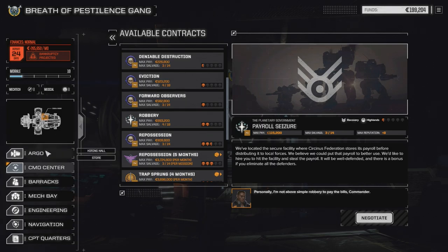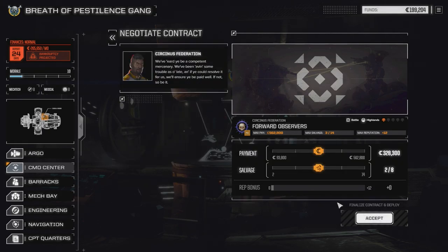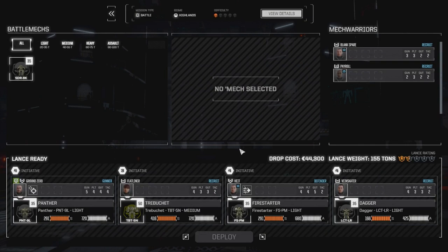We're going to take the Forward Observers contract. It's probably going to be two lances of mechs. Our scouts have observed local government military units covertly surveying military and industrial targets. We're tasked with intercepting the scout lance and eliminating it before it can report back. We're going to negotiate two of eight for 328,000. We've got 24 days before the end of the month, but I want to stockpile cash to start working on the Argo. Once we get the power systems up, we'll get the training module going.